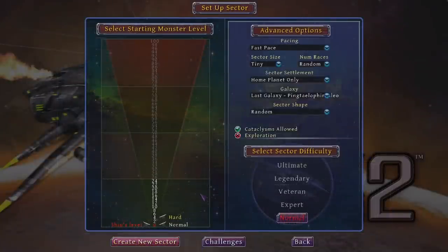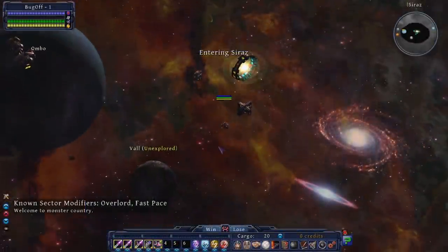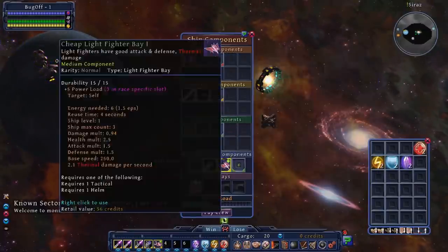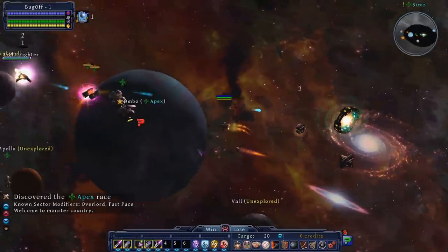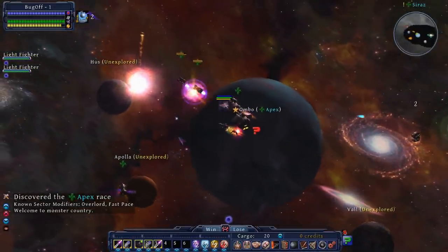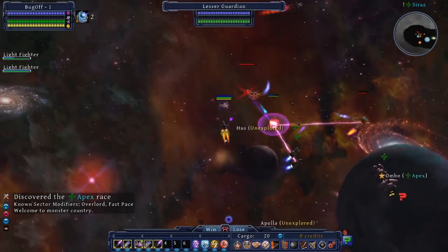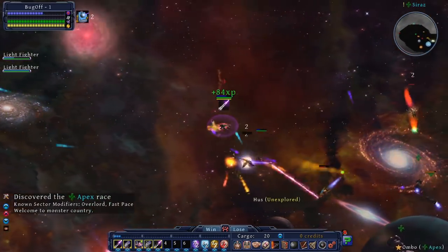Starting at level 1, you set out in a fresh sector of the galaxy and begin meeting the different factions, taking on quests to help them out while building up relationships. Help out a faction and they will grow stronger, and they may even form an alliance with you directly and offer unique aid. Sell them technology, the location of valuable planets to settle, and protect them from hostile forces while watching them grow and evolve.